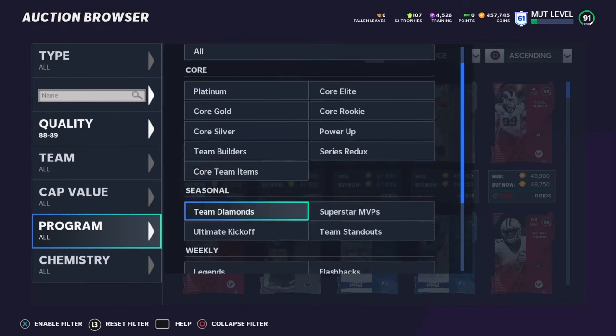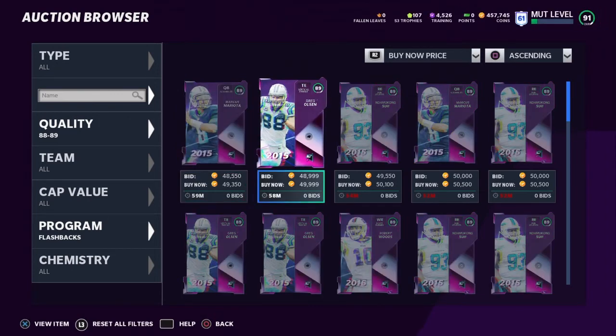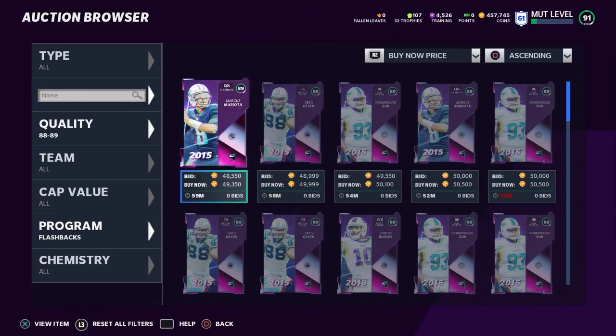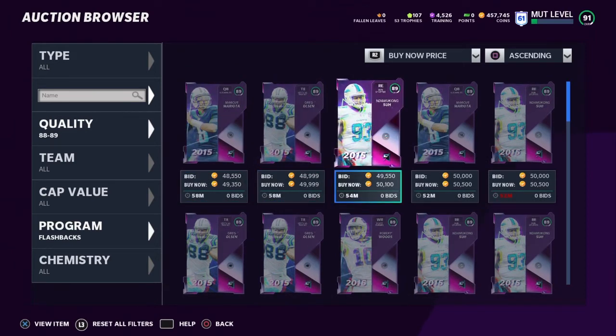We're going to filter by flashbacks now and see what we're looking at. So flashbacks, 88 to 89s — that is good value right there. 49,000 coins. I think last night they were even cheaper — like a little bit over 40,000. So there were definitely coins to be made here. This isn't just for flashbacks; if you ever see cards — whether flashbacks, heavyweights, or stuff like that — that are unusually down in price, you might want to jump on it. Buy three or four of them, hold onto them for a day or two. If they don't go back up in price, just sell them off. Worst case, you lose one or 2,000 coins.